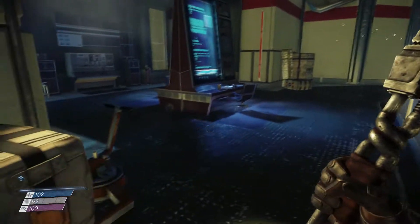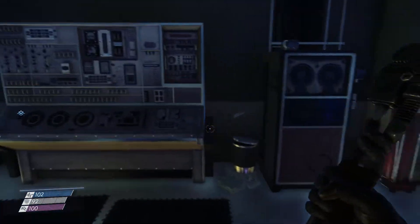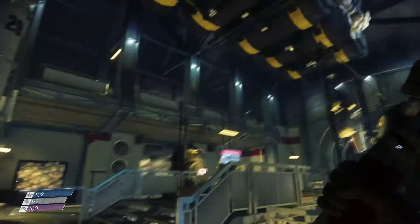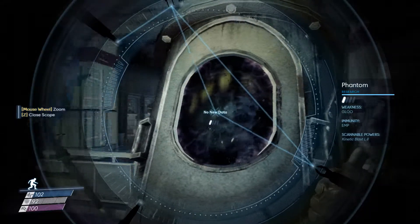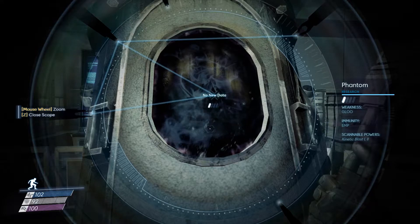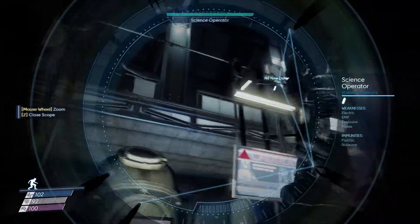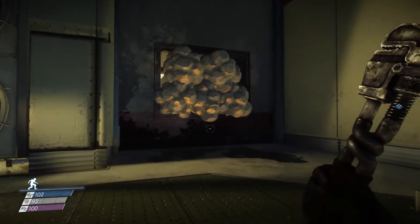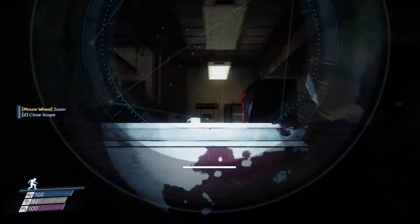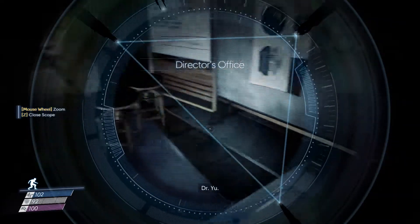Alright, I should probably check around here and see if there's anything useful. There's apparently no mimic in here, I have nothing to fear. Although — there's apparently a phantom in there, weakness: glue. Really? I guess I can't scan it automatically, I've got to scan those. Shush, I am sneaking.